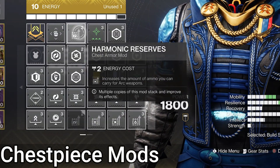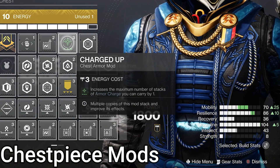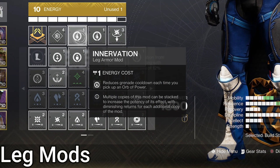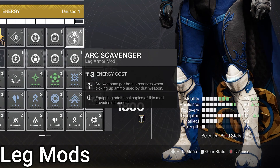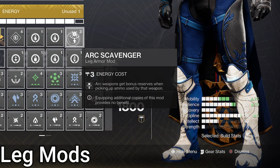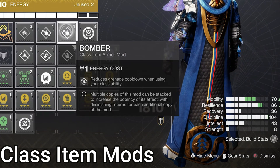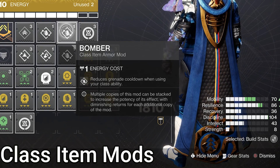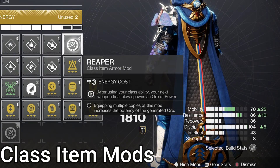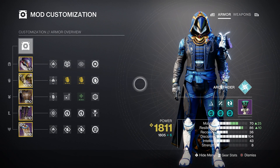On chest, Harmonic Reserves giving more ammo to arc weapon reserves, and Charged Up giving an additional armor charge, from 3 to 4. On legs, double Innervation — gain grenade energy when you pick up an Orb of Power — and Arc Scavenger, giving more ammo for arc weapons when collecting an ammo brick. On class item, double Bomber, where activating your class ability gives grenade energy, and Reaper — my favorite mod — where the next weapon kill after using your class ability makes an Orb of Power.